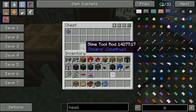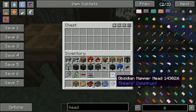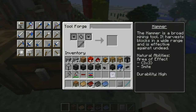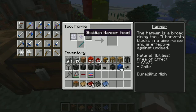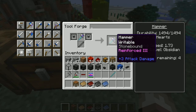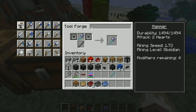I've got a slimy slime tool rod for extra durability, and an obsidian hammerhead. I think you can make obsidian hammerheads without needing a smeltery, so that's why I have that. So I've got one extra modifier here, and it's reinforced, stone bound, and rateable. It's got an absolutely terrible mine speed, but it can mine obsidian, so that's good.